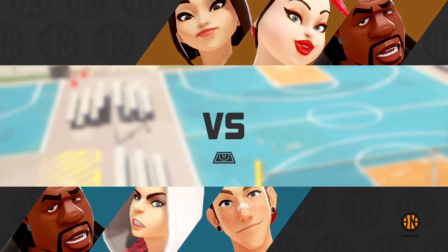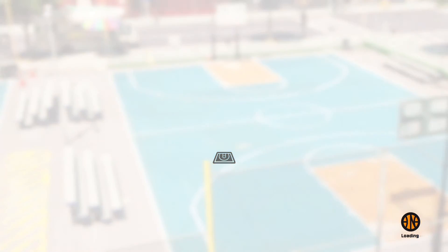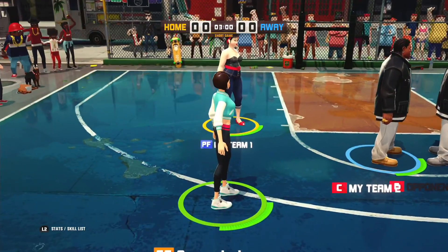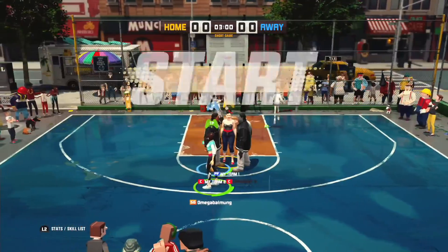Now we are in a match here. I'm going against Unstoppable for Life, and you can see he is using the default characters. I'm using Kim — because she's a shooter — and I'll show you guys all the stats and things like that. Each character has their own stats and they play in certain ways, so it depends on how you want your team built up. I myself am a shooter, and I'll let the other two do the work with the rebounding and everything.